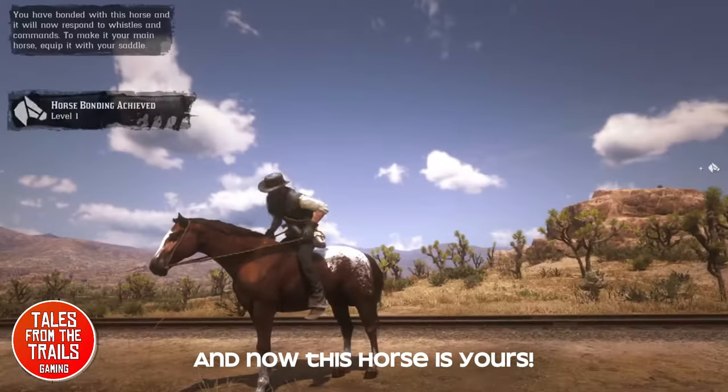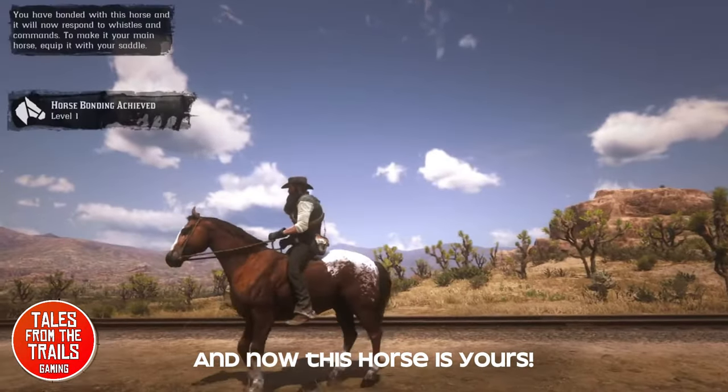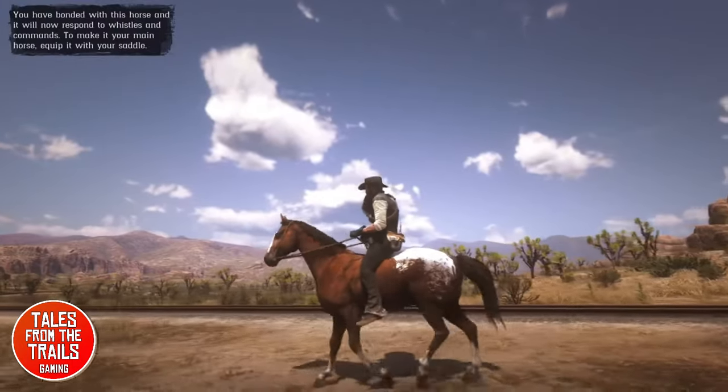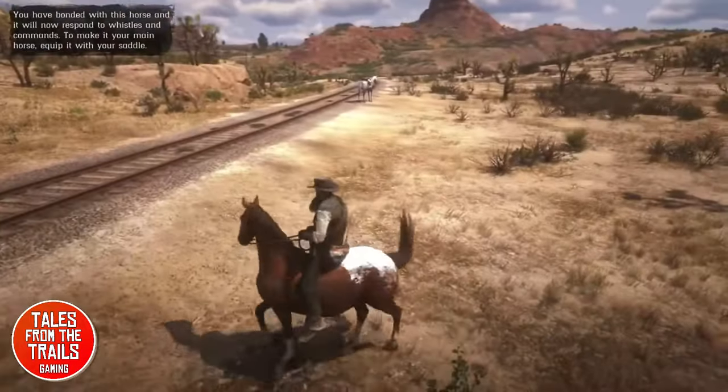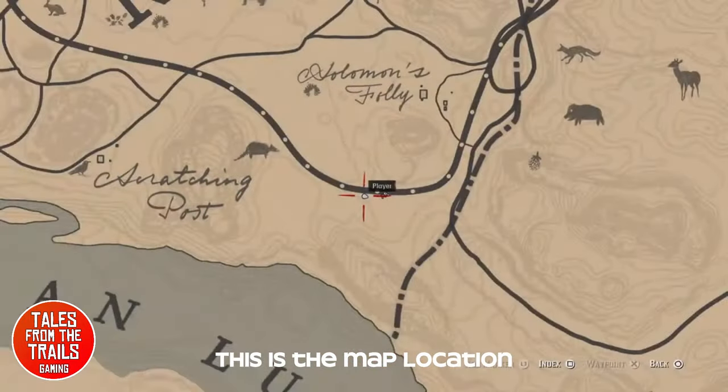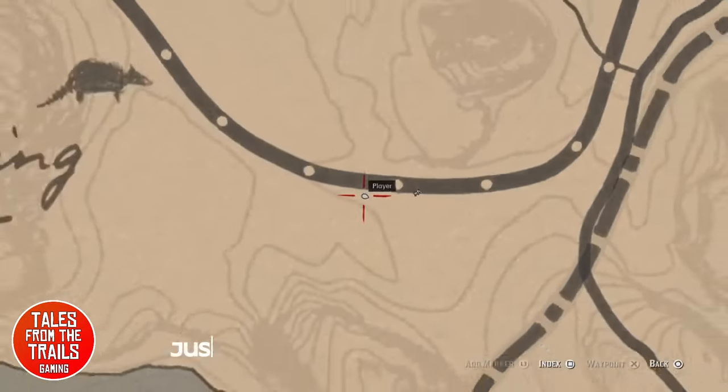And then we have bonding level 1 and it is ours. It is a very pretty horse — I do like the Appaloosas, especially for hunting, because they're quite good with predators, they don't tend to spook as bad. And here we have the location — it's just south of Solomon's Folly in New Austin.